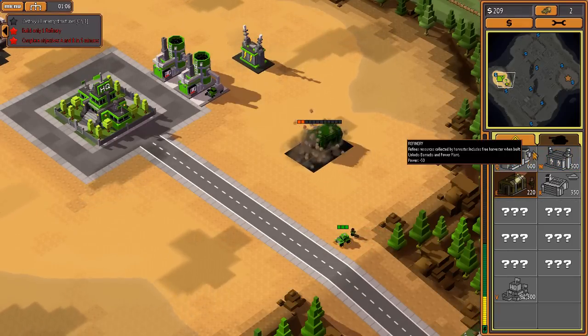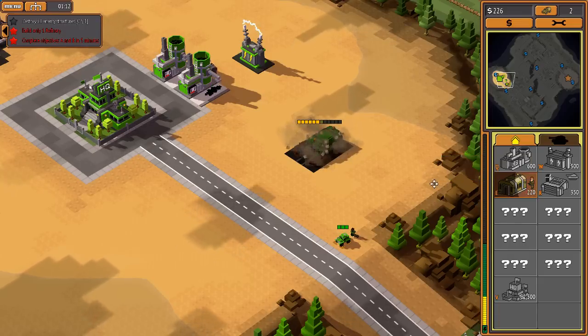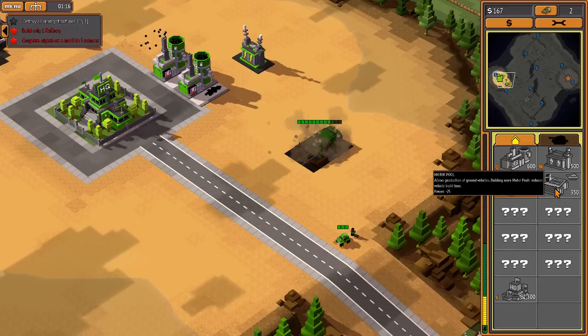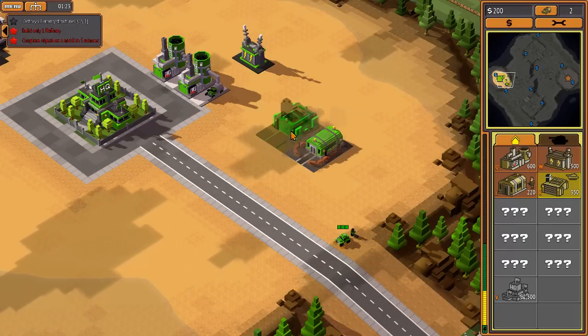The problem is the armored car took a lot of hits from the gatling turret but doesn't deal out a whole lot of damage in return - hard to decide the right unit mix. Barracks complete. We've already failed two bonus objectives but we'll finish the mission.